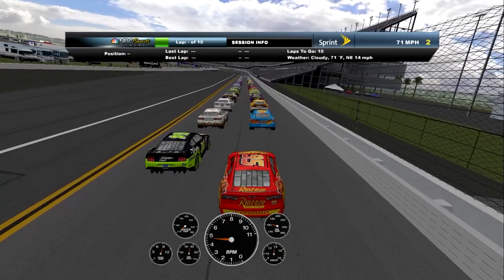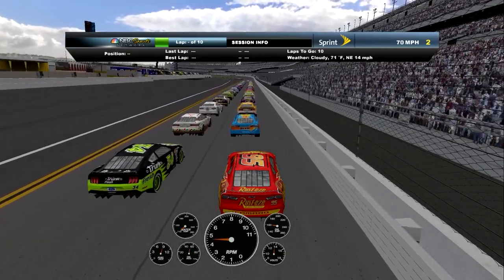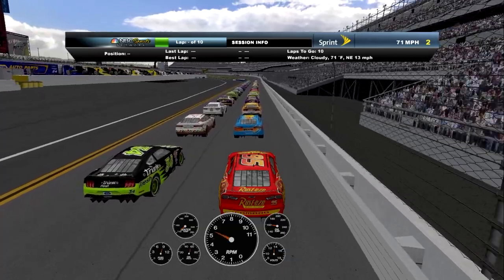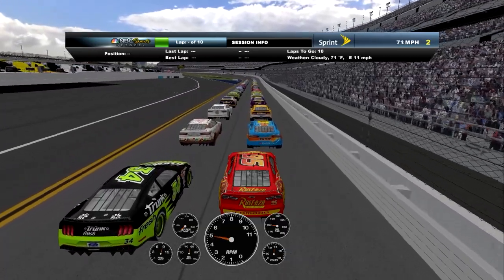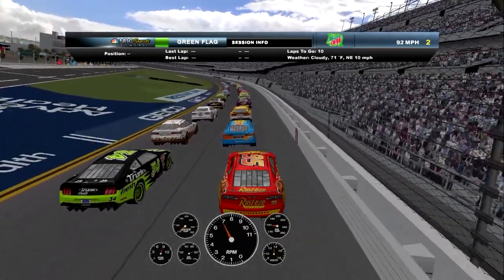Here we go then as Lightning McQueen. We have to go from the back as far as we can through this field in ten laps, and this is Rusty's number 95 Camaro. As the pace car is on, we're going to get ready to roll here. This whole field of cars.